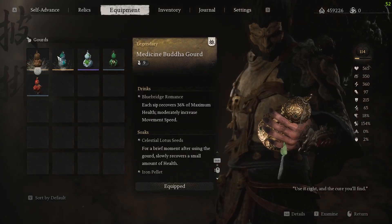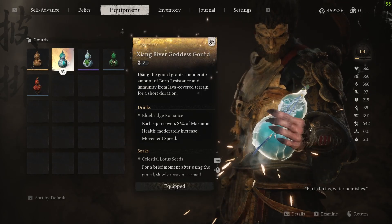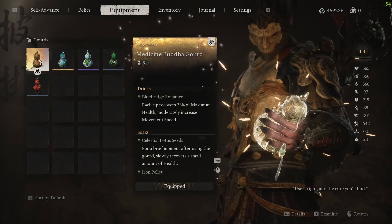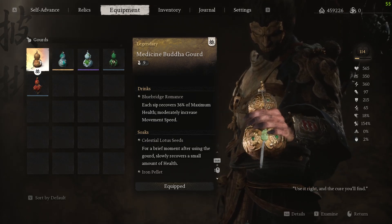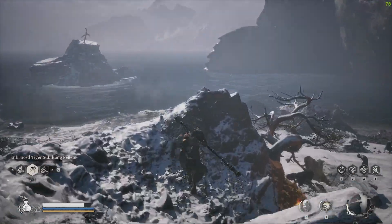Then you can change whichever gourd you want. So if I want to change it to this one, I'll click on it and now I have this gourd equipped. If I wanted a different one, I click on that and I get that one equipped instead. This is how you guys can change your drinks and medicine in Black Myth: Wukong.